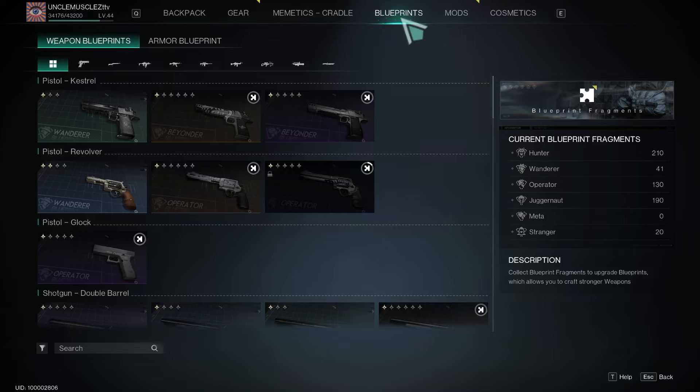What's going on guys, it's Uncle Muscles. I'm doing a video today on the blueprint system in Once Human. I'm not a professional on this — I figured this out last night. We haven't really found any consistent information on how blueprints work in the game, so I think this might be the best information out there currently. Anyway, let me get to it.